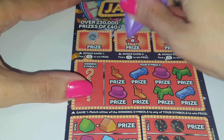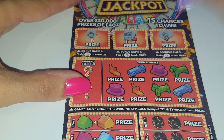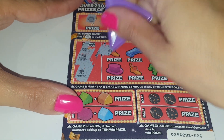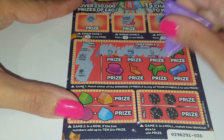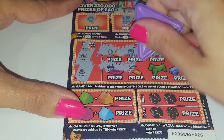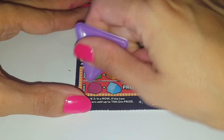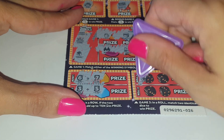We have a bank note, a Monopoly man, a bank, and a money bag. We've got a duck, a chest, a penguin, a cat, a Monopoly sign, a train, a coin, and a jail — so no luck there.